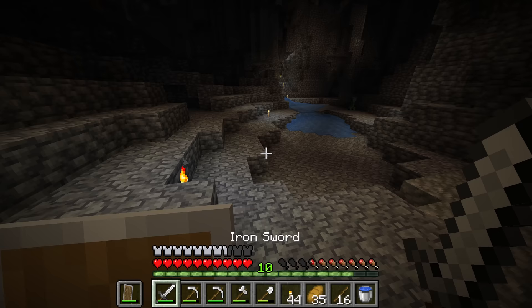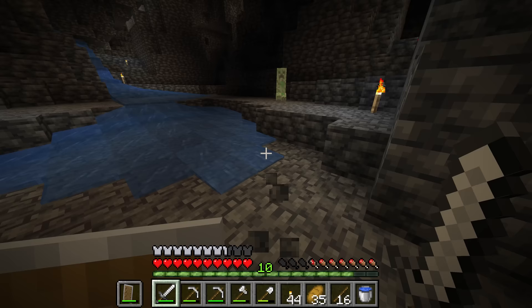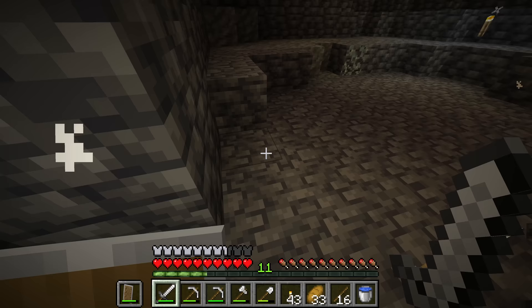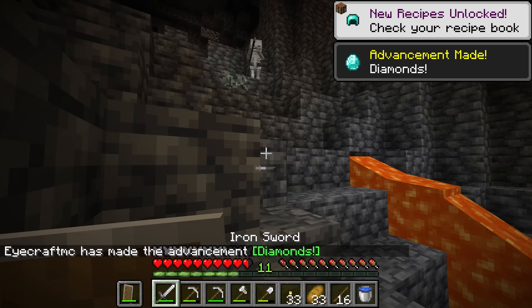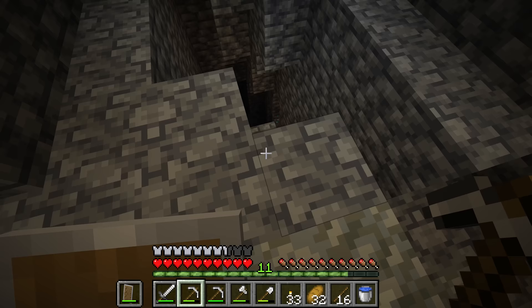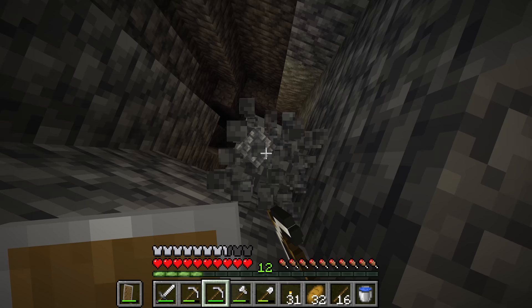If you run into a creeper or skeletons, try to kill them — getting a good supply of gunpowder is a really good idea. Also collecting a small amount of string can be really nice as well. But we've actually already found diamonds inside this cave. Just be aware hostile mobs will try to sneak up on you when caving. The size of diamond ores in caves are usually smaller than those in strip mines, so oftentimes exposed diamonds in caves are just one or two. We now have four diamonds.